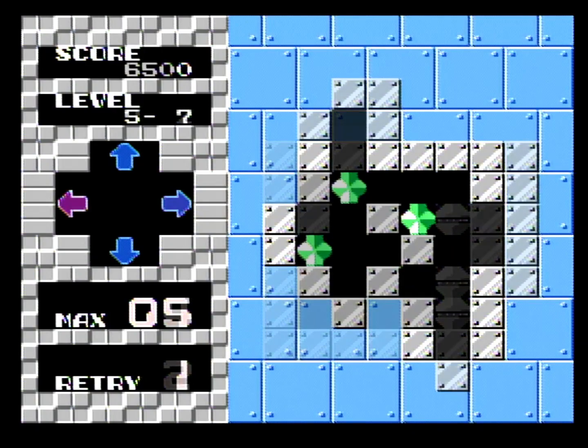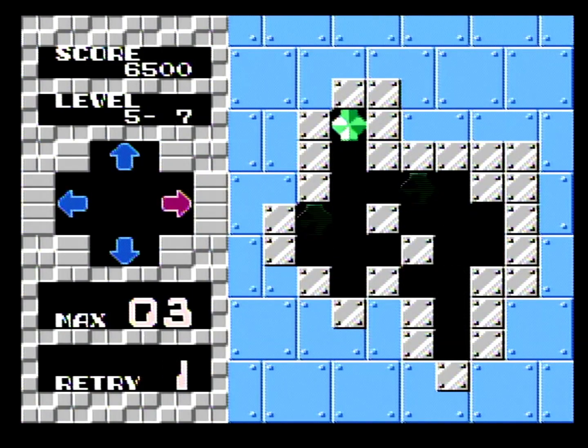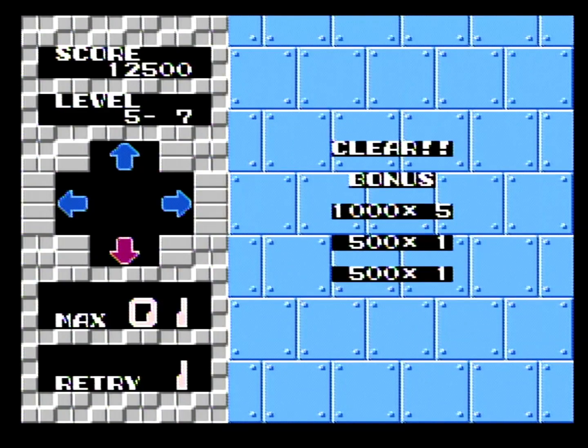Like Puzznik, Gravnik also has a password for getting back to where you left off. Also like Puzznik, Gravnik has its own 160 levels, so all combined on this cartridge are 320 pretty solid puzzles. That's a decent value.